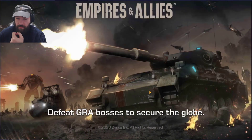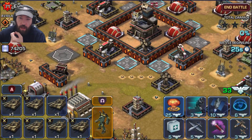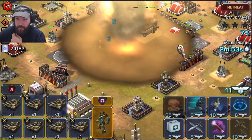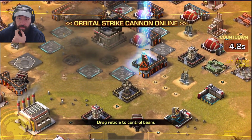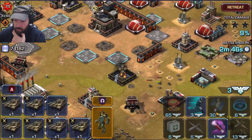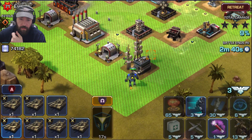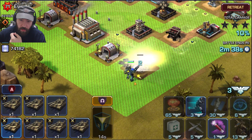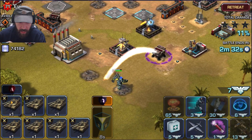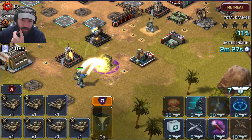Looks pretty good to me. He's got a lot of steel too, so I'm going to take it. I believe we start right here and then dump the rest right there. Kaboom! Kaboom! The Colossus is a bit of a beast when it comes to DPS actually, but it just has to get up real close.